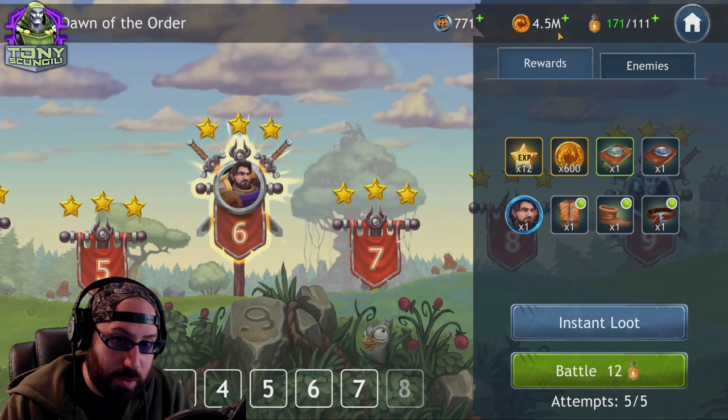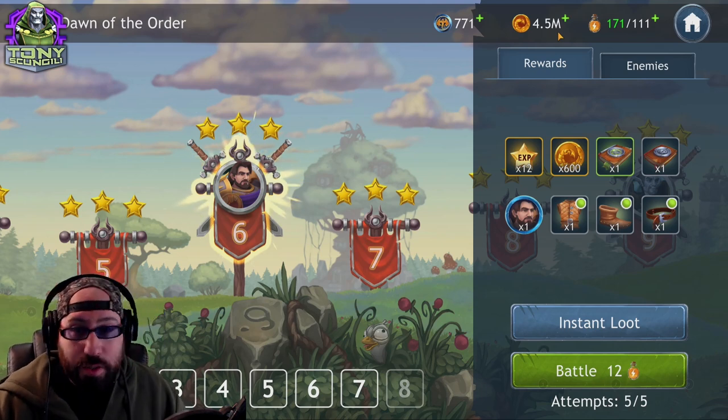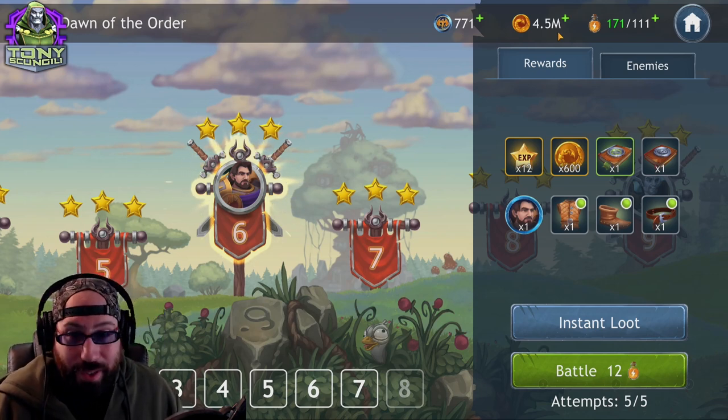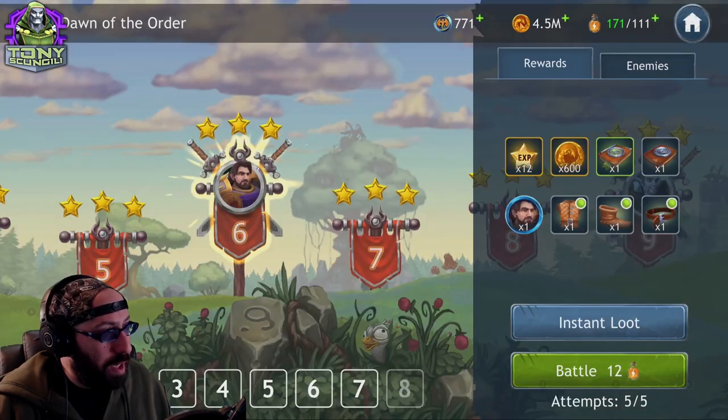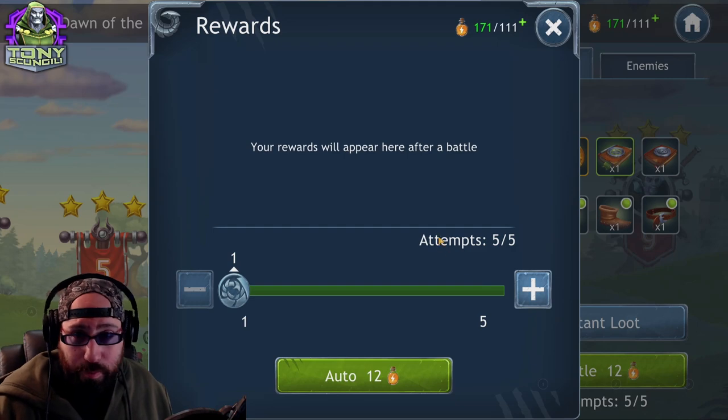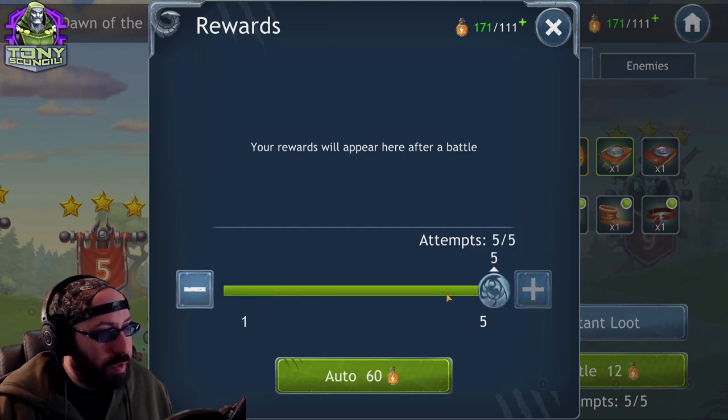You'll usually get closer to two to three shards — unfortunately RNG is always a nightmare. But you can always spend Drae Coins, the in-game currency that you can buy or accrue by playing, to refresh the nodes if you want more attempts.